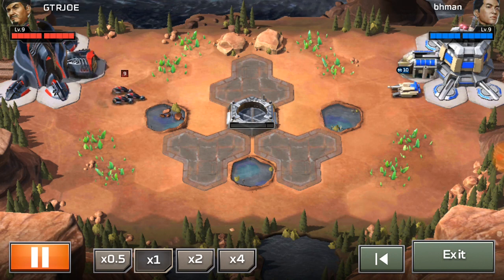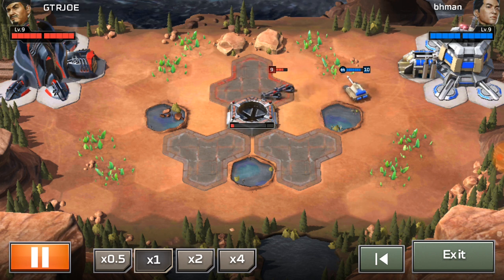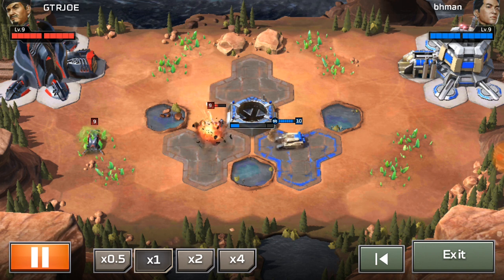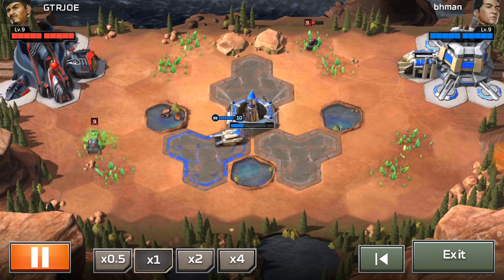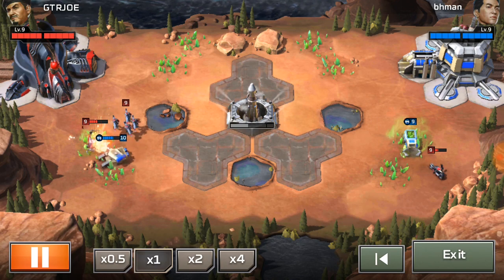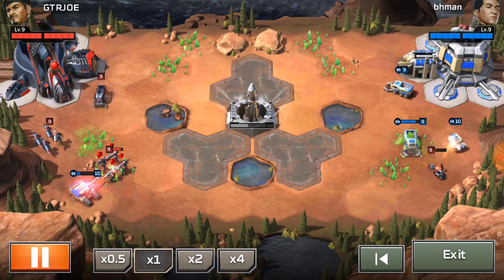GTR Joe is going to pressure BH Man early, just like in the first match. BH Man is actually going for a Predator, and I know why — he knows his opponent will likely go for Excite Bikes to go for the harvester kill, which is a very standard Nod opening. You can also build a Predator tank to go for the enemy harvester yourself. It looks like they might trade harvesters, but GTR Joe had his harvester up earlier, though the Excite Bike was already damaged.